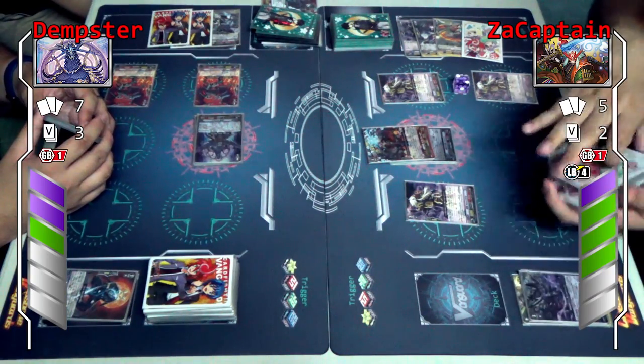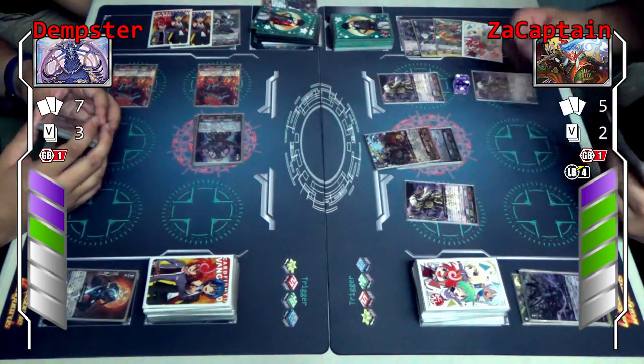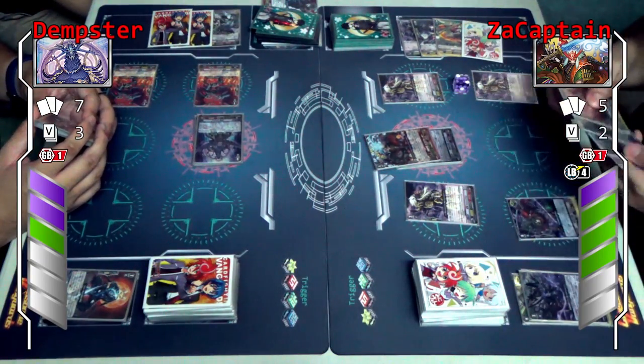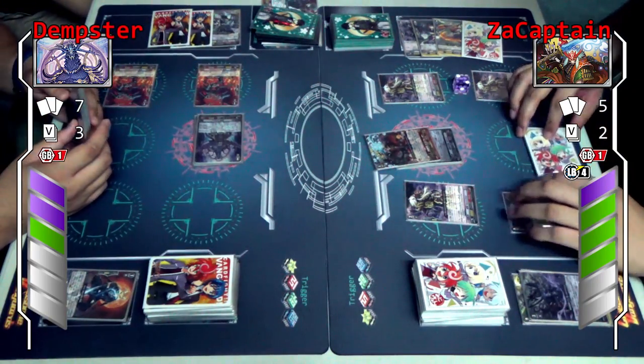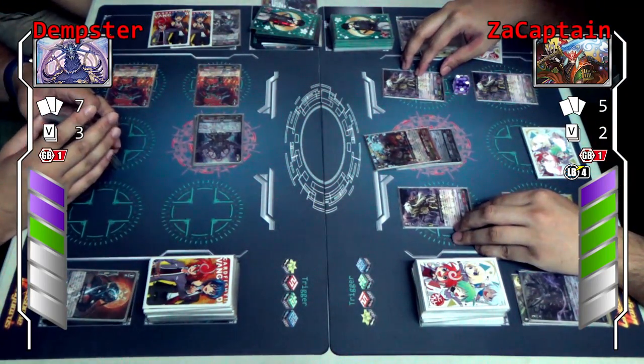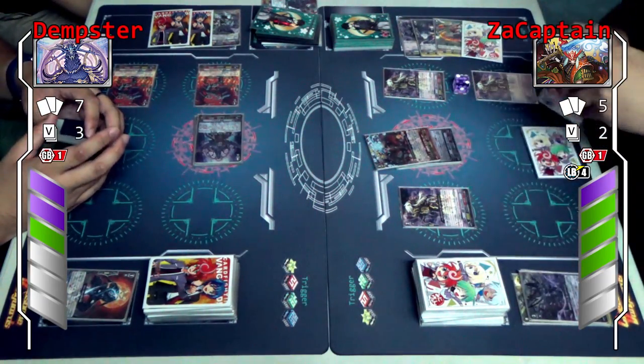That's why I stride to him. I want to stride to Yasui Tema but I'm not at GB2. So next I'm gonna call this unit here. I'm assuming that you won't use an on-call skill already? There are on-call skills, yeah. I'll use for both. I'll rewind back a bit.